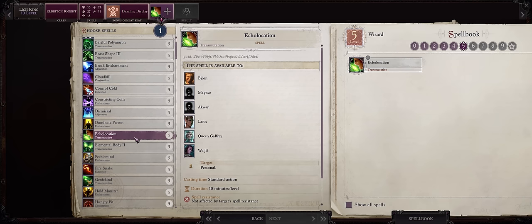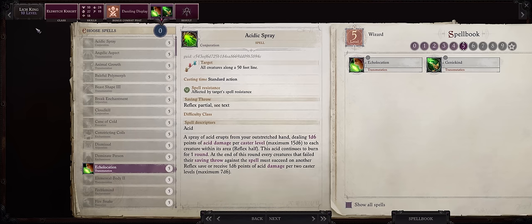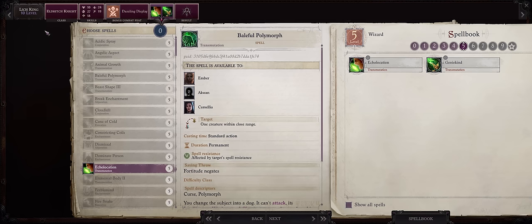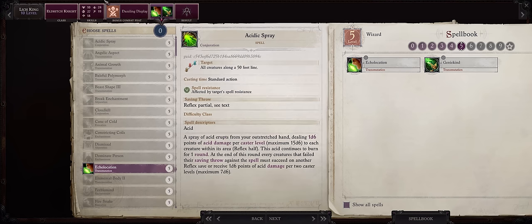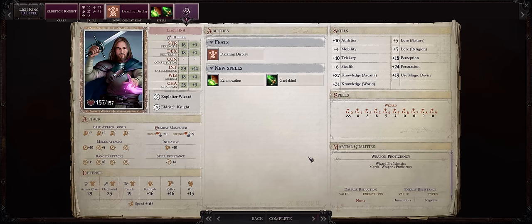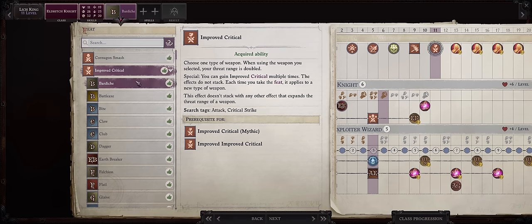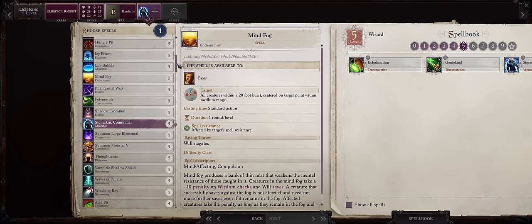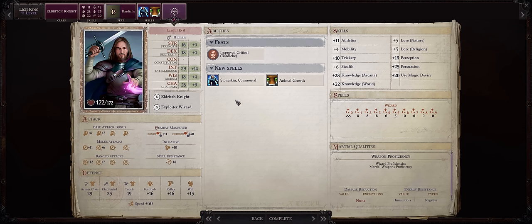For level 5 spells, Echolocation is a must to bypass enemy concealment, and Geniekind will play a very big role in our Elemental Barrage combo later on. Starting from around level 10, you can already merge with Lich at Mythic rank 3, so you'll be learning more spells through Mythic progression and having way faster spellcasting speed. At level 11, be sure to pick Improved Critical in Bardiche at last. Bardiches don't have the best critical range — they end up at 17-20 like Long Swords and Great Swords — but our unique weapon is super fun and I was a bit tired of Falchions, Fochards, Scimitars, and Rapiers. For more level 5 spells, Stoneskin Communal, and Animal Growth can help if you have pets.